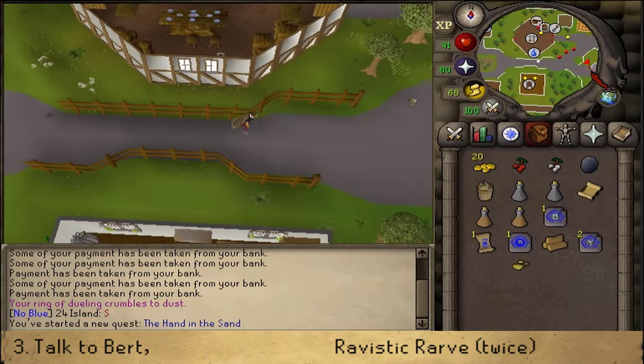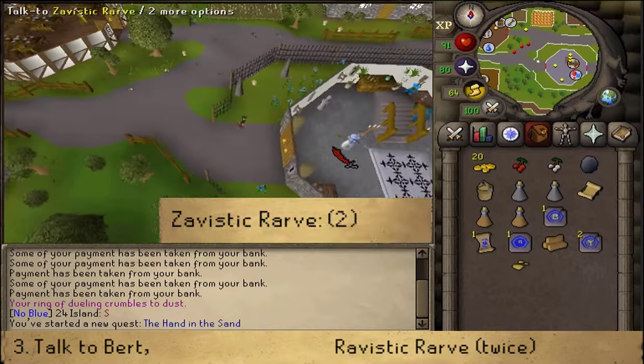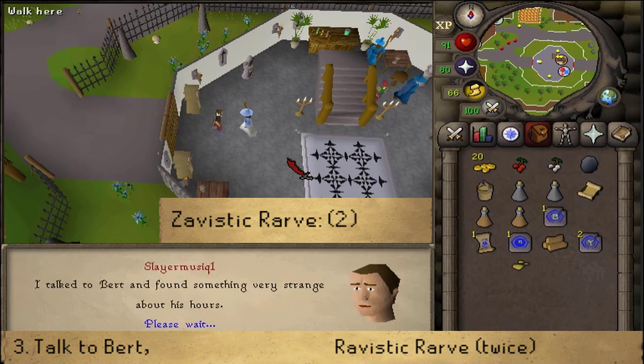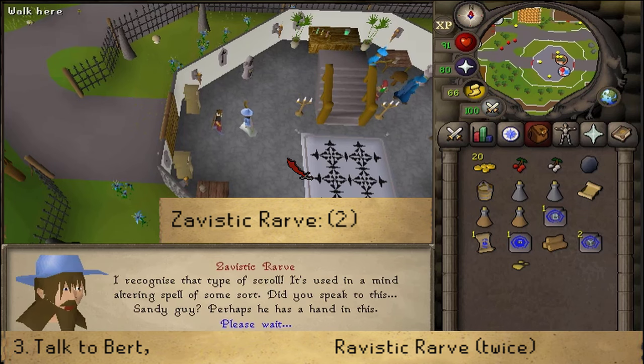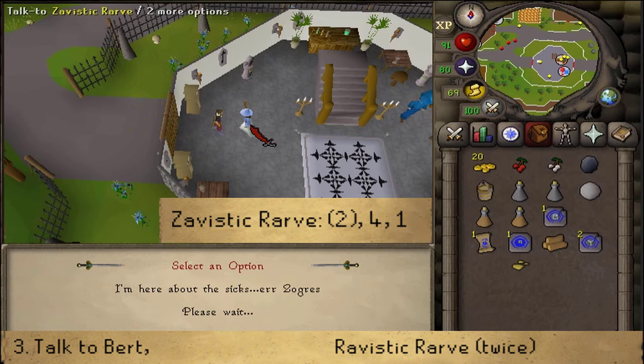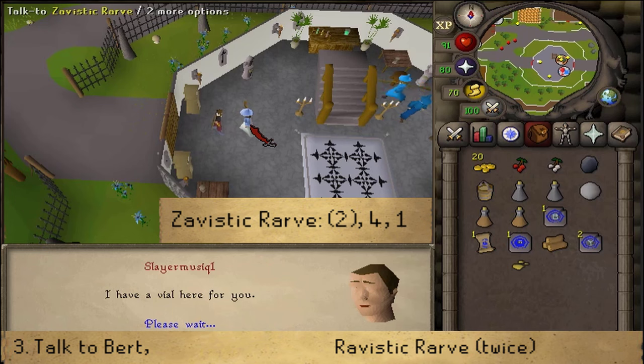I think I'm just going to be entering — that's going to be faster. Select option 2 if you've already completed Zogre Flesh Eaters. Next, talk to him again and select option 4, then 1. If you've completed Zogre Flesh Eaters, then it is going to be 2, 4, 1. And this will grant you a teleport to Port Sarim.